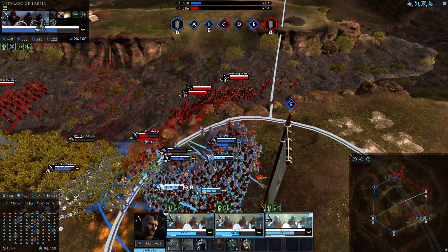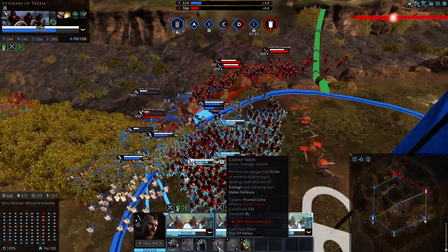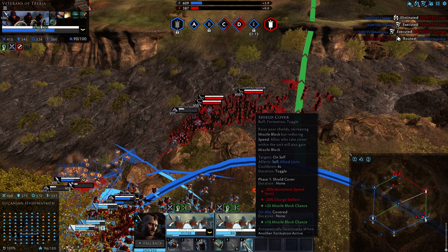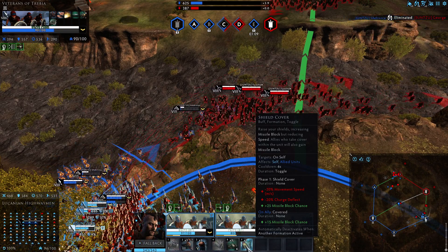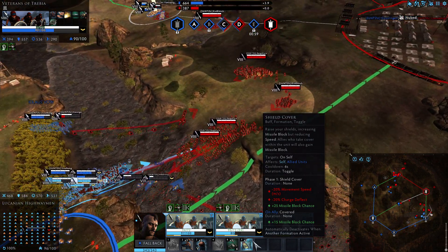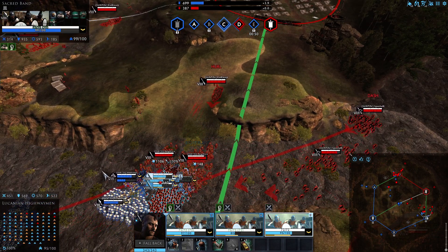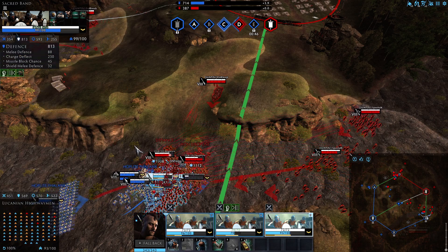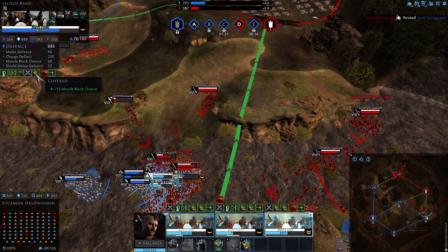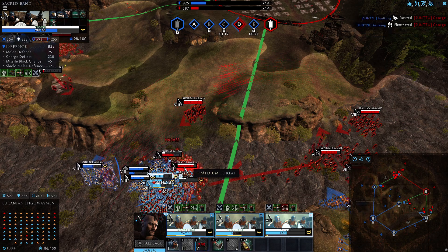Let's look at this ability's stats. Targets self, affects self and allied units, toggle with only 6 seconds cooldown so you can switch back and forth conveniently. It gives minus 70% movement speed, minus 70% charge deflect, and plus 65 missile block. I think it would stack — this unit here has 78 missile block, and when I activate my Shield Cover, they get the bonus. When disabled, it goes back to 45. It doesn't go on cooldown upon deactivation.